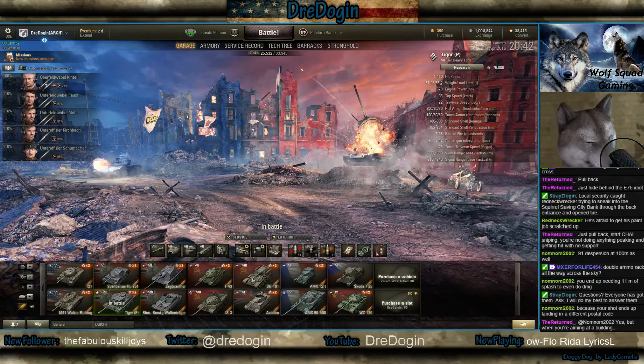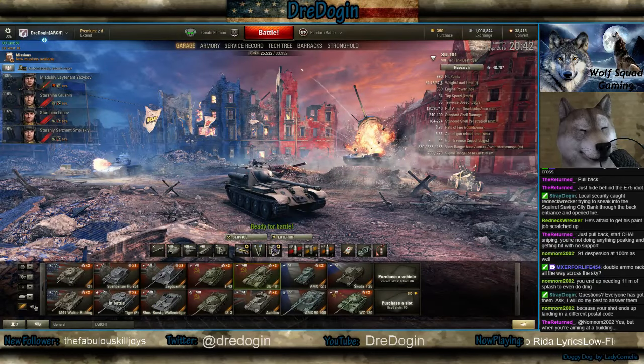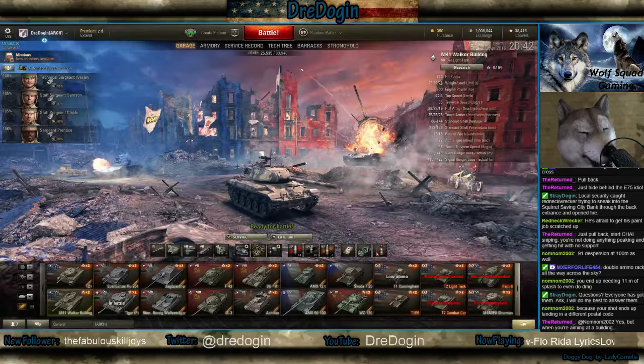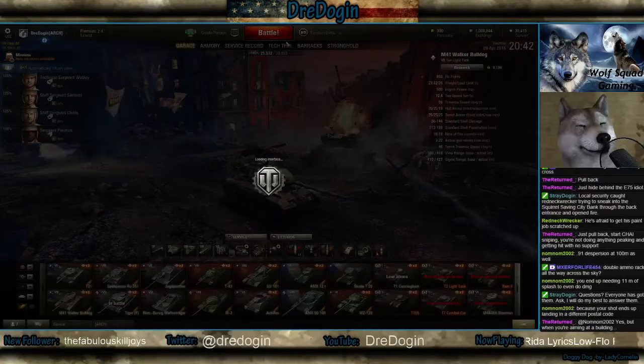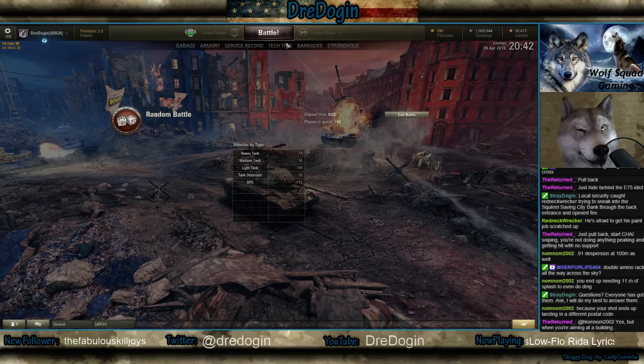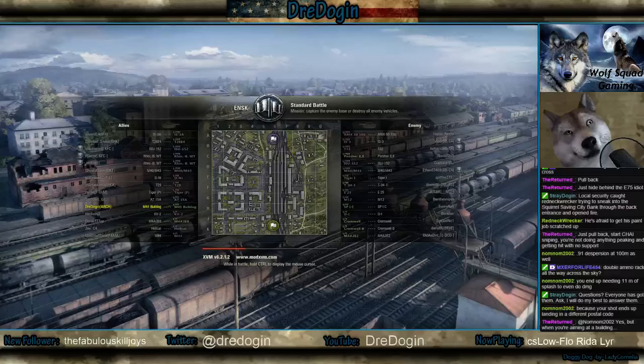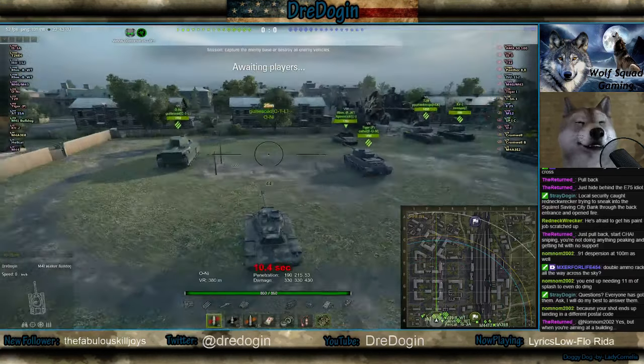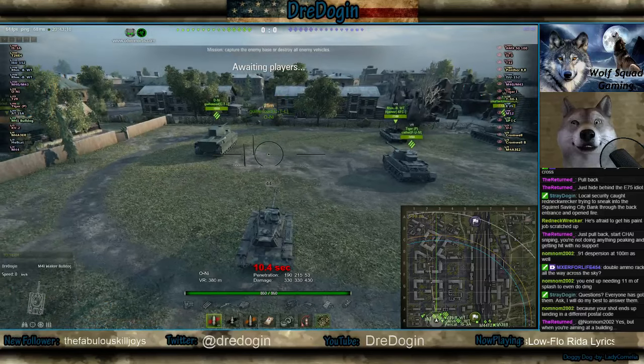That's gonna be my new stream title - 'How to Play E75: Hide Behind Tiger P' - on this episode of World of Noobs. You were aiming at the building because your shots end up landing in the postcard. You end up needing 5 meters of splash damage. Double ammo rack all the way across the sky - I know right, Mixer. Double ammo rack all the way across the sky. Point-nine dispersion adds 100 meters as well - dispersion, excuse me, my bad.